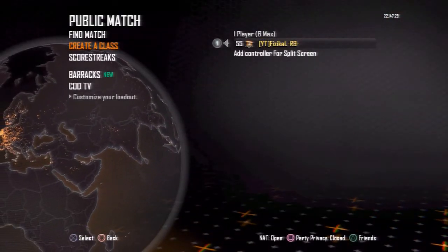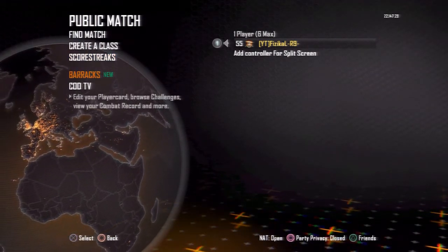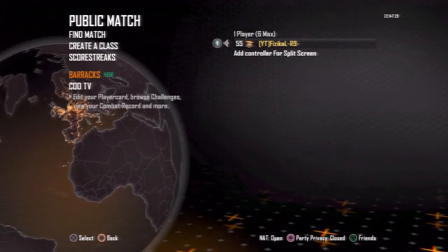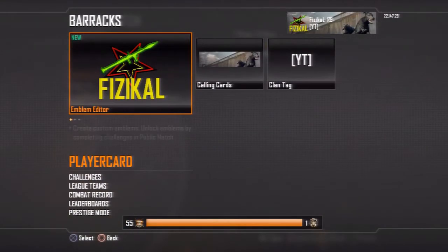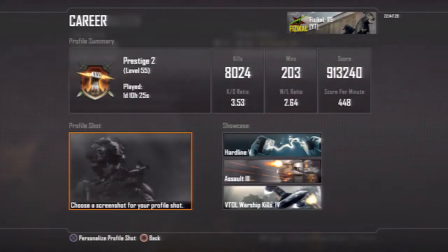I'm trying to Prestige one or two of them but I don't really see the need — there's no real prize except for clan tag and emblem, which really doesn't bother me. As long as I've got to max Prestige, that's fine. So let's quickly get into the barracks again for the combat record — for the second or third time, this is actually the third time.